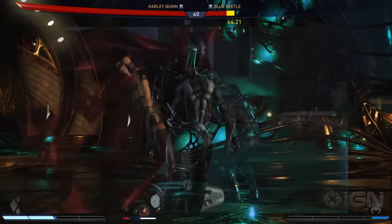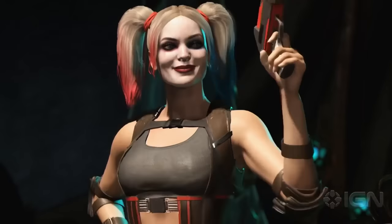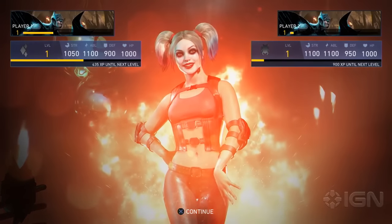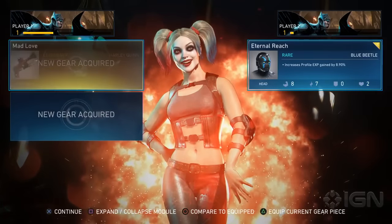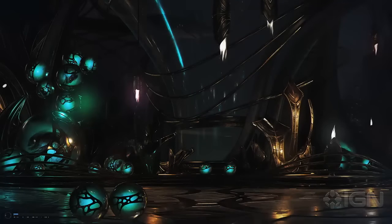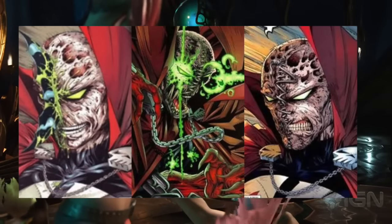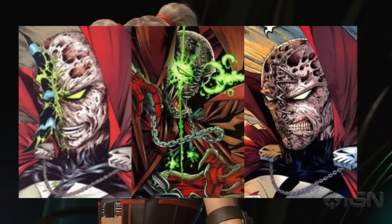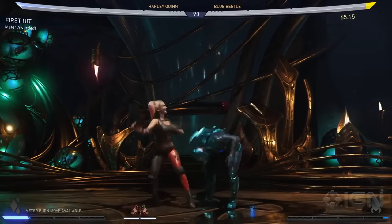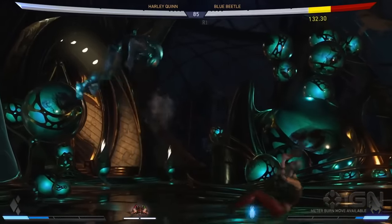Number two: I definitely want a movie version of the Spawn costume. I know it's similar to the traditional costume, but the texture is different — more realistic, like a movie. They could differentiate the two costumes to make the movie one distinct. It's always good to have that as a nod to the 1996 or 1997 Spawn movie. Number three is maskless Spawn — just the Spawn costume but showing Al Simmons' burnt face. I think that would look really cool.